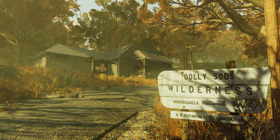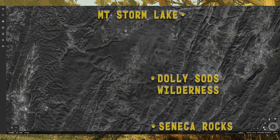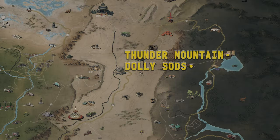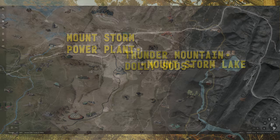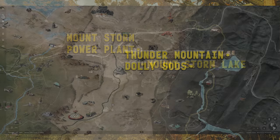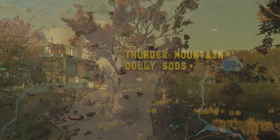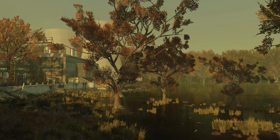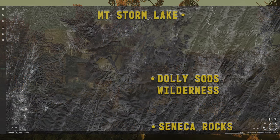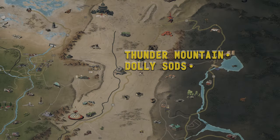The Dolly Sods Wilderness is a natural area that can be found both in-game and in the real world. Both in-game and in the real world, Dolly Sods can be found near man-made lakes with power plants on their shores. These power plants could probably be on this list too, given that we're looking at Mount Storm in real life and Thunder Mountain in-game, though the real power plant burns coal while the in-game one is nuclear. While real-world Dolly Sods' position would naturally put it in the Northern Savage Divide, in-game it's part of the Mire.